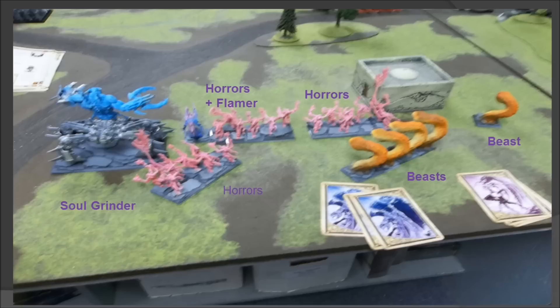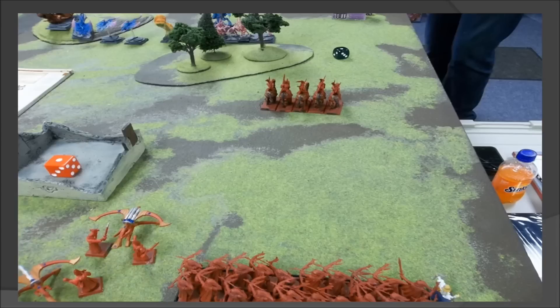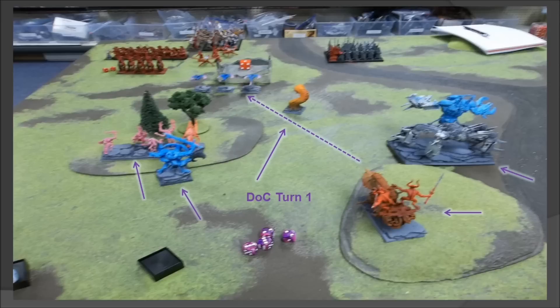On the other side there's a Soul Grinder, three units of Horrors, another Flamer joining a unit, a larger Beast unit, and a smaller Beast unit. He probably wants to ignore this side and go after the other, because Horrors aren't much of a threat and the Beasts are behind the Horrors so they'll be slow to get into the fight. The idea would be to draw them in with Reavers, but instead he vanguards up both Reavers, which doesn't really do anything useful.